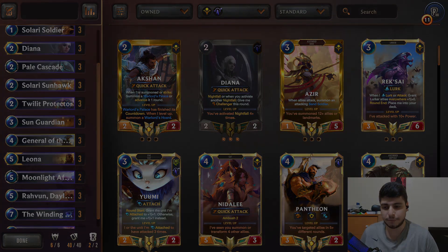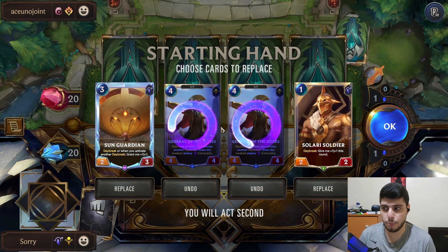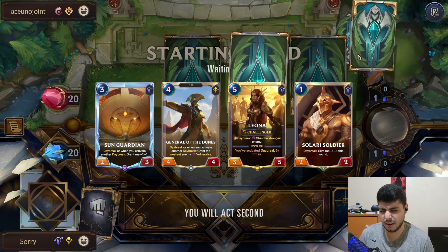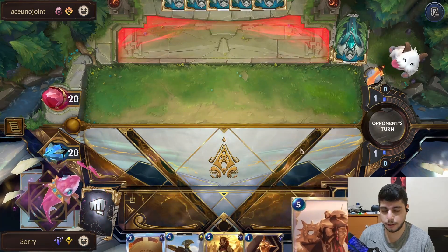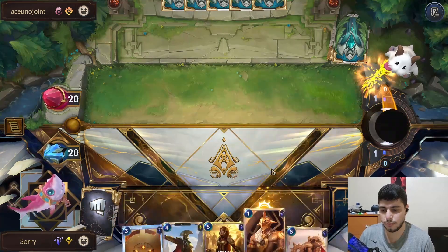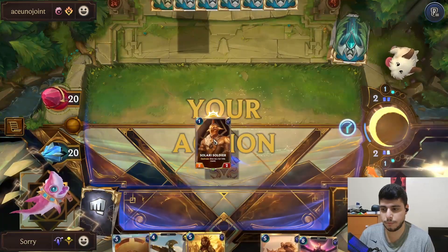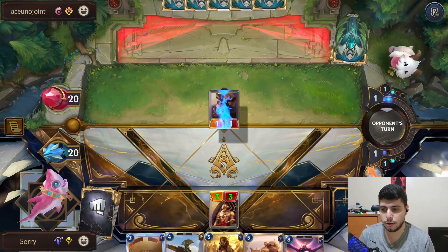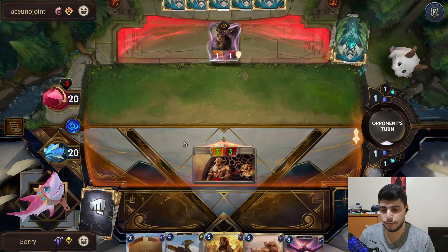We're against an Elusive deck, which is quite popular. I think one person on the America server already hit Masters with this deck so a lot of people are jamming it right now. I'm down to play it now — attack, push three damage, put some pressure. Next turn we can go Guardian into the big guy and then start doing the vulnerable stuff.